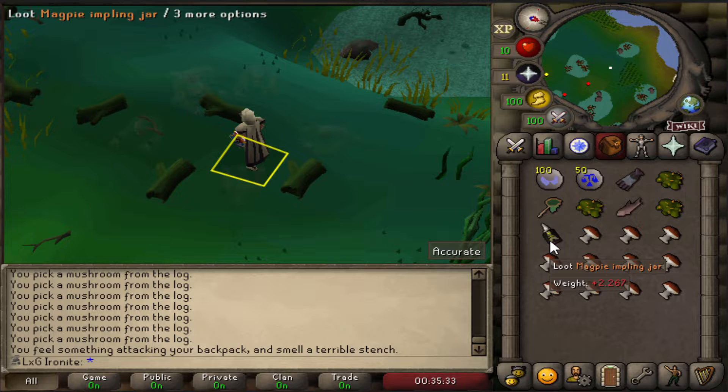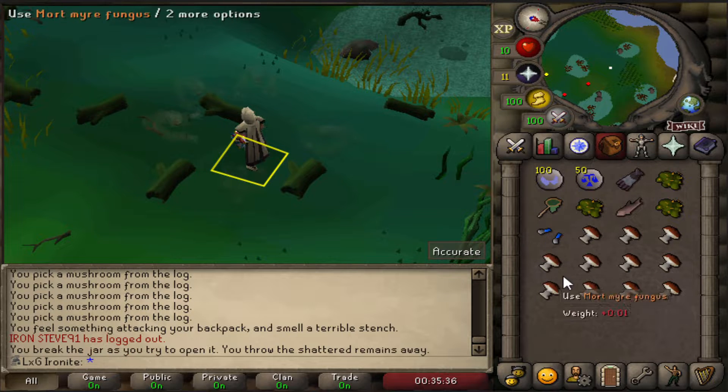We also got a magpie impling on this trip — I found one when I teleported in, so I went and got it. From it we're going to get some mystic gloves, which is a great upgrade.